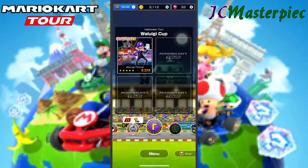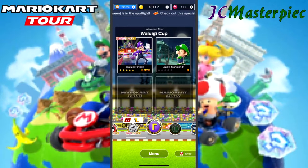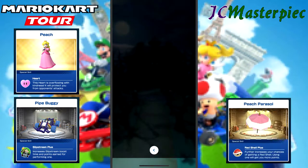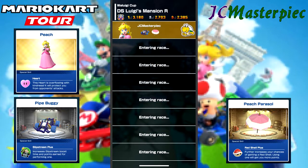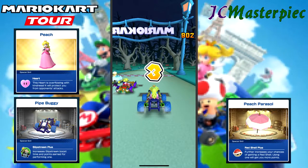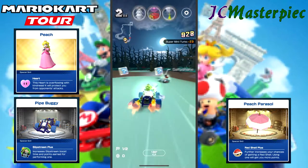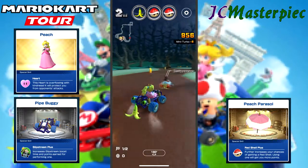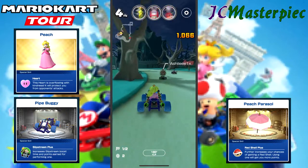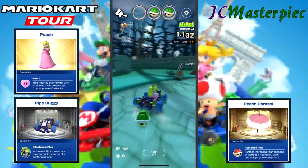Time to move on to the next race — Luigi's Mansion Reverse. We have got Peach, the Pipe Buggy, and the Peach Parasol. With that combo, I like that Peach Parasol with a red shell — higher chance of getting a red shell, which is obviously rather important in this game. This track is just a little bit weird doing in reverse. In the DS, once you unlocked 150cc, you could unlock a Mirror Mode, just like in a lot of the Mario Kart games. So I've played this mirrored, but not in reverse — where left is right and right is left, but not in reverse like this.